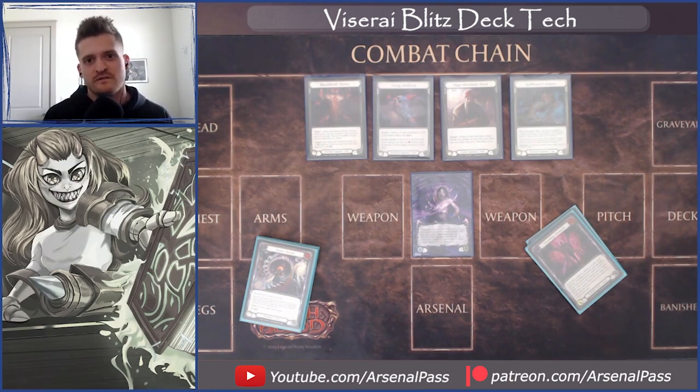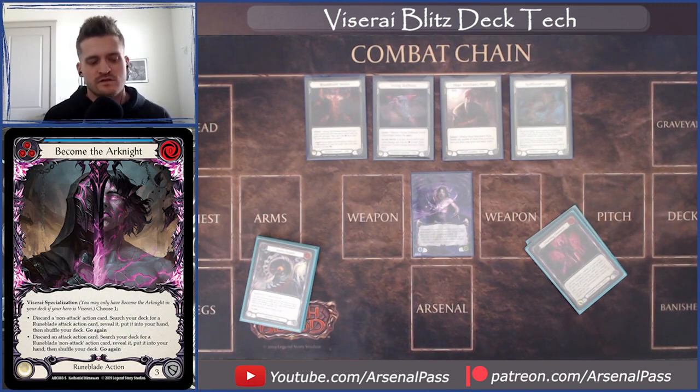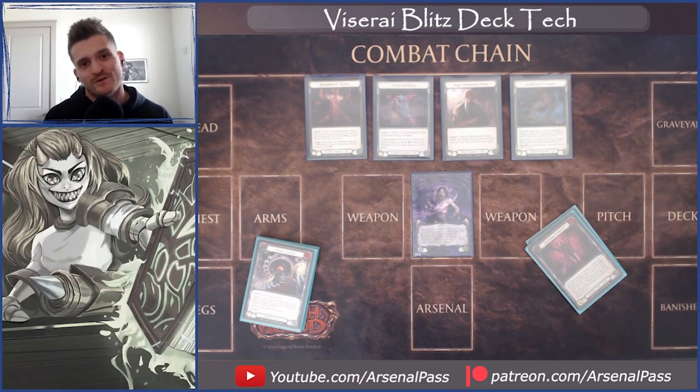Mostly because what it's trying to do is pretty much non-interactive — you just do it every game, your opponent doesn't really matter that much. Oldhim does kind of throw a wrench in that, and Kano to an extent. But ultimately, once you learn the lines you just do your thing, combo off turn two, kill your opponent. It sounds terrible but it's okay for winning tournaments. This deck is all about knowing complex Viscera lines. When you have Become the Arcknight and Rattlebones in your deck it creates a lot of complicated decision trees.